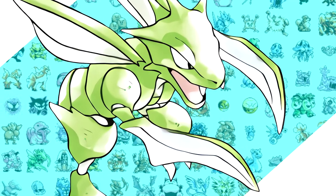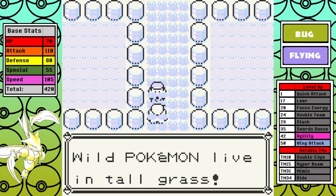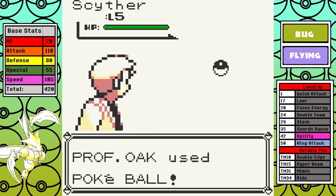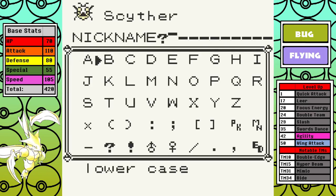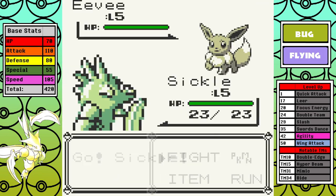Sit back, relax, grab yourself a sody pop and let's see how this buggy boy can do. Like always, I use an editor to make sure our Scyther has the best DVs to give us the best shot on the long road ahead. The name for this run will be Sickle — first because a sickle is basically a tiny little scythe, and second because I feel like I'm gonna be sick of Scyther by the end of this run.